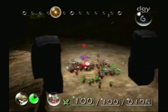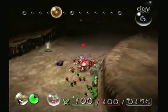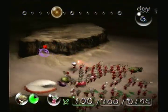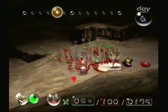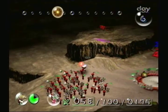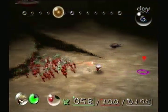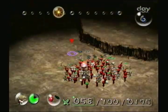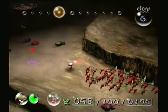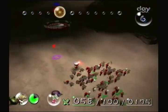Frustrated with his Pikmin troop's actions for the day, and especially at his loss of Pikmin and time, Olimar is frustrated. However, he remains diligent on getting the Omega Stabilizer back to the ship. He checks the map, but then quickly gets out of it. Olimar is looking for another ship part to get on this day, hopefully reaching a total of two instead of simply one.